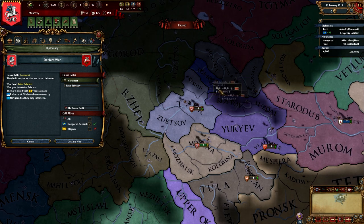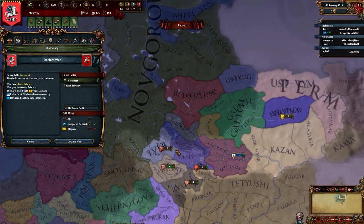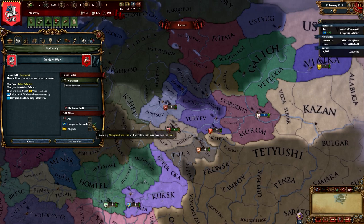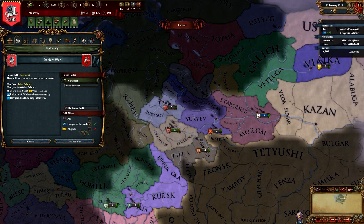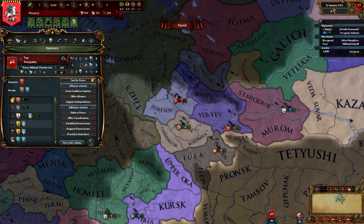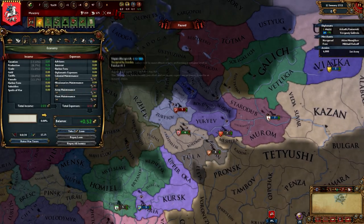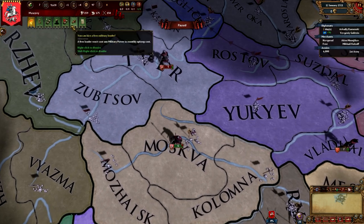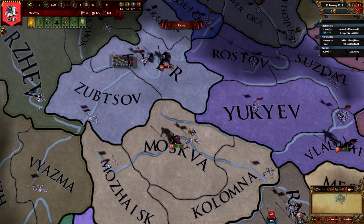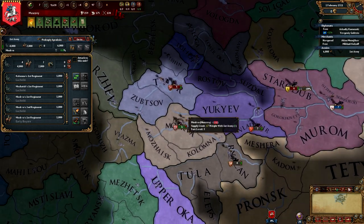I'll deal with Yaroslav — Yaroslav's a one-province... oh no, that's Yaroslav right there, it's actually three provinces. Maybe they'll intervene. So they're going to join us. Alright, we're going to take the chance. I don't think Novgorod will join because they're in the middle of a war. We need a military leader. We'll wait for allies to come up and reinforce.